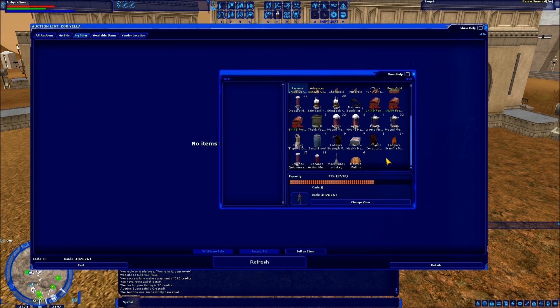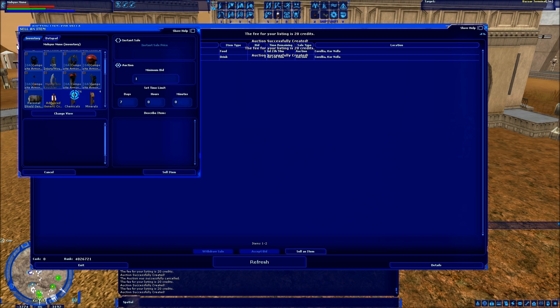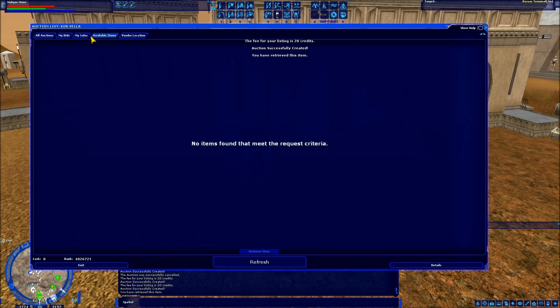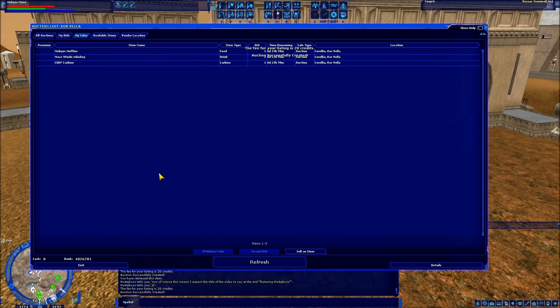Let's see if I have anything else to sell. Someone made me some Mobius muffins and some Mace Windu whiskey, so I'm going to put them up for auction at one credit for seven days just for fun. And same with the carbine — don't forget to retrieve it first, that's very important. It's also important to know that if your inventory is full when you try to retrieve an item, it will stay in your Available Items tab. So if you guys want some Mobius1 video memorabilia, now you have your chance — hurry up, you've got seven days, bidding starts now.